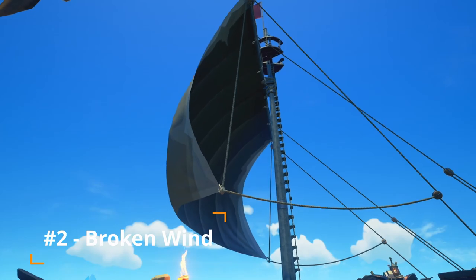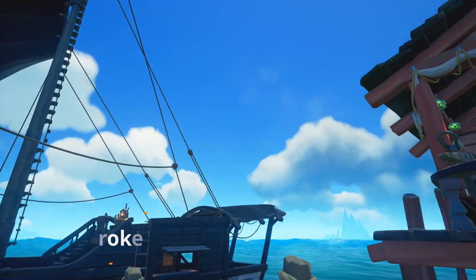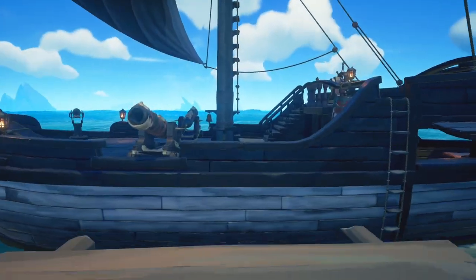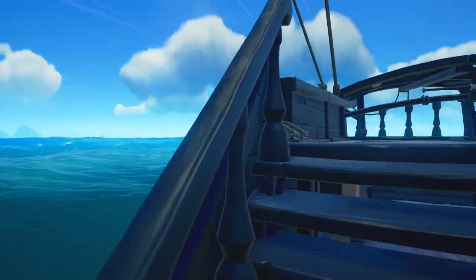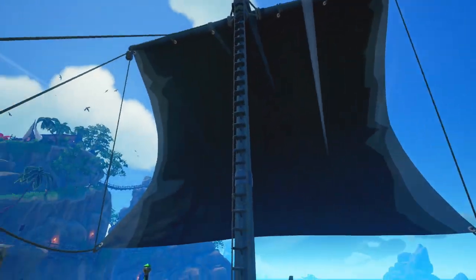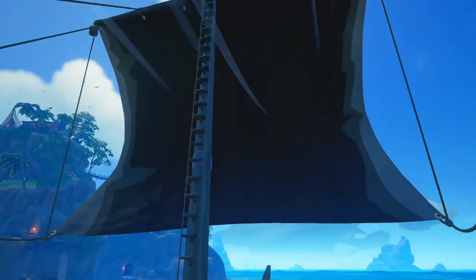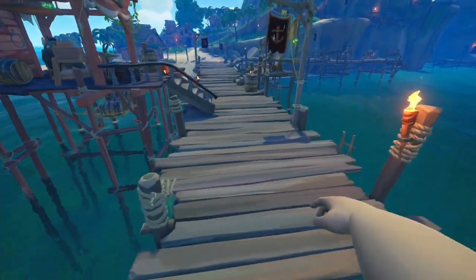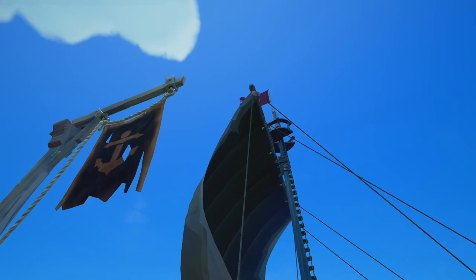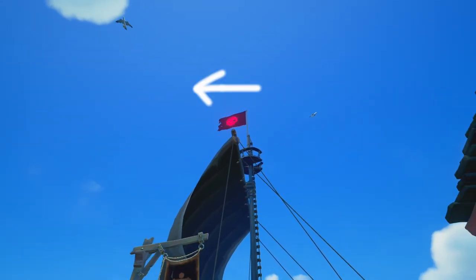Number 2: Wind. Sometimes Sea of Thieves breaks — the wind stops blowing. If a mermaid or a visit to the ferry doesn't sort it out, or it's a crucial moment where leaving the ship is impossible, you can raise a flag and use the direction of the flag to see which way the wind is going. This is especially important if you're being chased by a galleon on a sloop and you want to sail into the wind so they can't catch you.